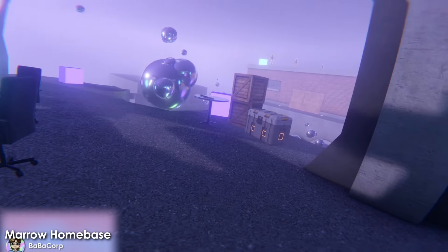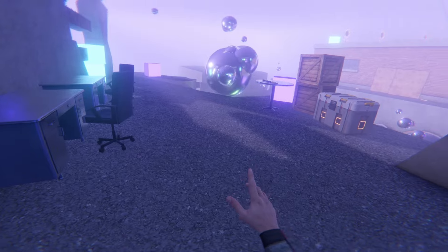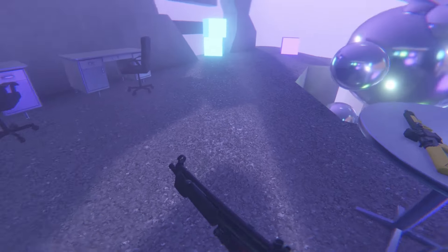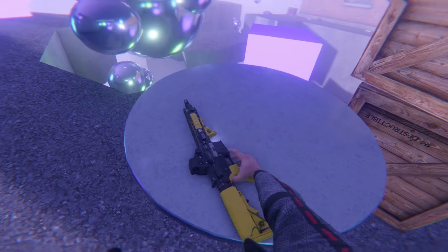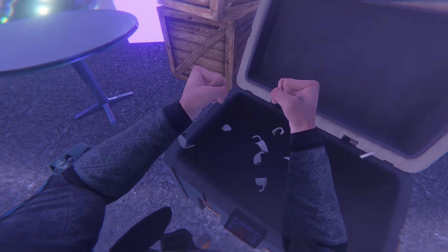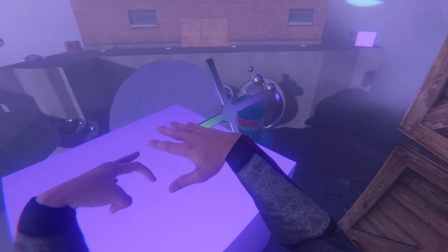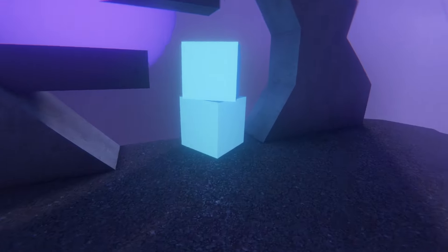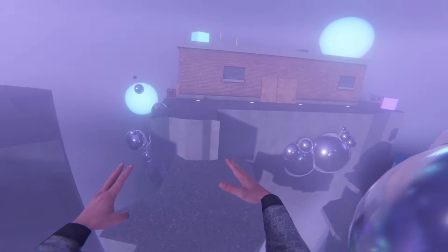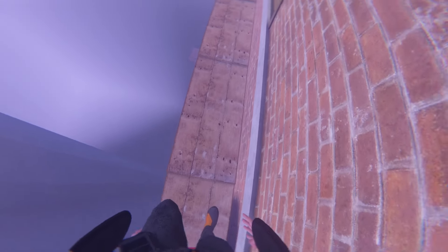Okay, here we are in Marrow's Home Base — this is Babacorp's first Patch 4 map, I'm pretty sure. Here we go — Marrow Home Base. There's no ammo but I think we're gonna get some soon, knowing Babacorp. Got two mugs — gotta smash those. I've gotta pick up this table and throw it — and somehow it gets stuck. Babacorp's always coming in with the otherworldly look and I love it. What is this thing? Is this like a homemade bridge?